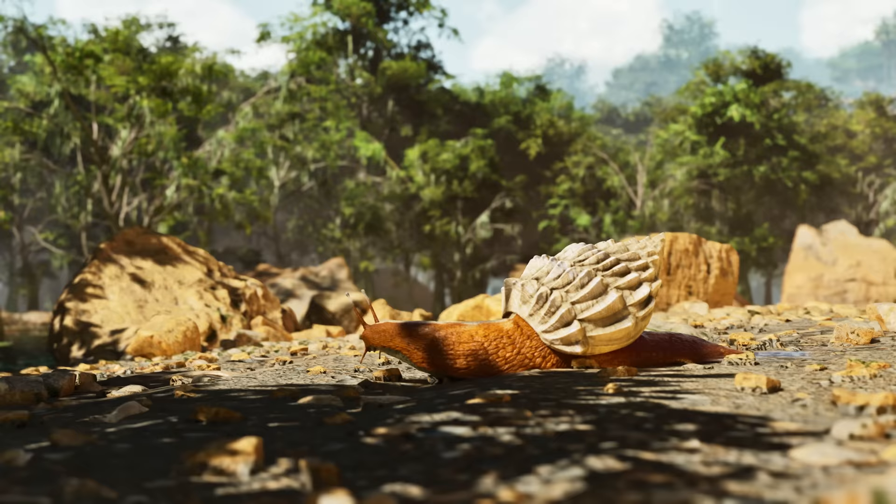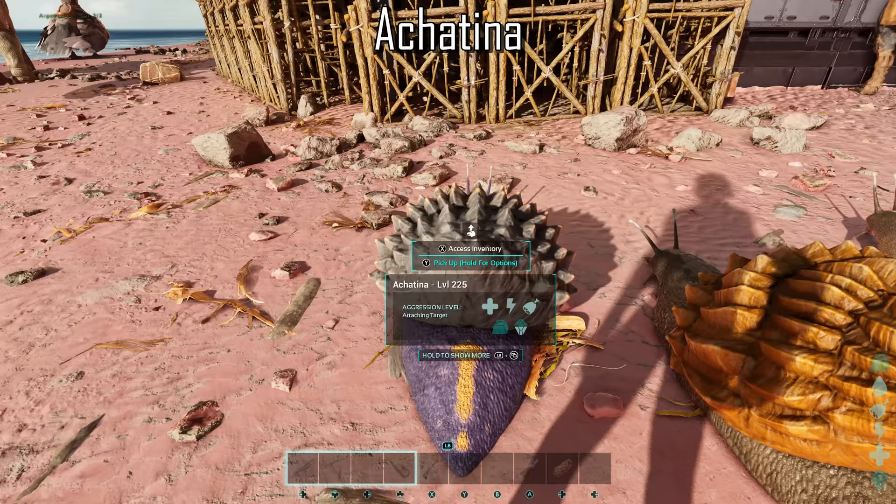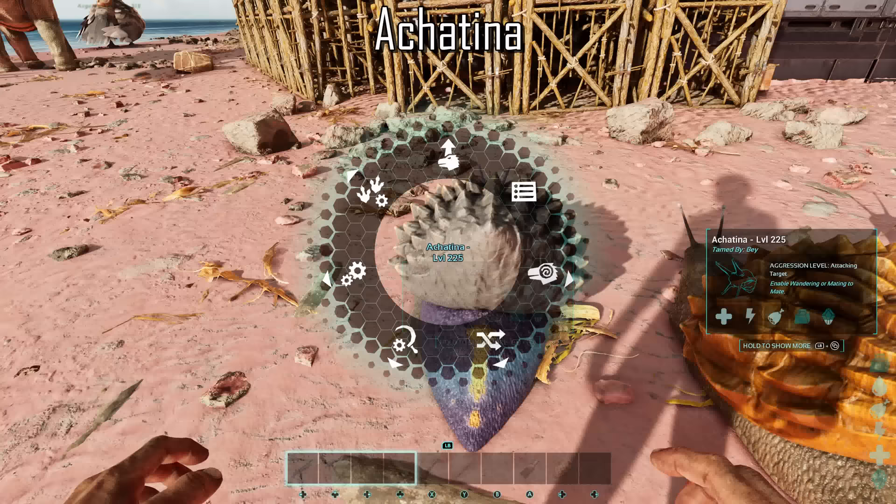Adding on to the collection of base farming creatures, we have the Achatina. Which when set to wander will produce Achatina paste and organic polymer, with Achatina paste being a direct substitute for cementing paste. They work the exact same way as the Dung Beetle — stick them on wander, then throw them in a cage. If you plan on taming more than one, be sure to spay them, as you don't want them to constantly make babies when on wander.